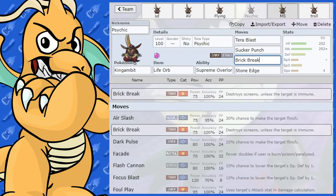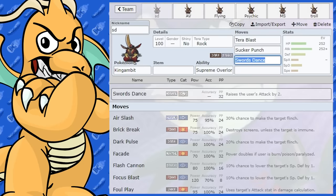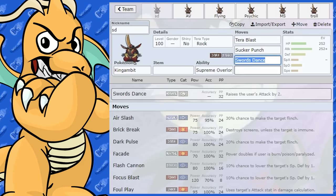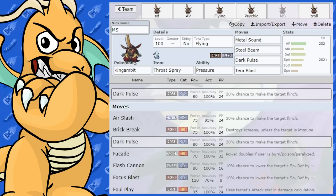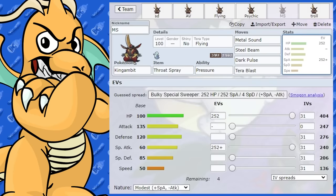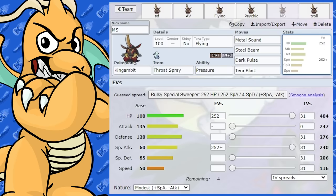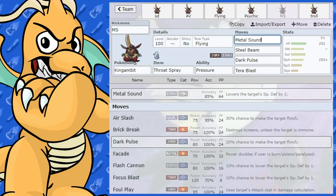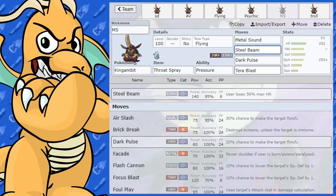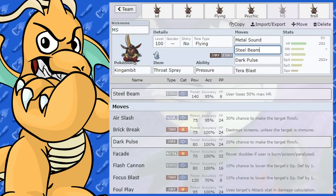Let's have a look at a couple of meme movesets. This one is a Metal Sound set — it's a special one. Looking at King Gambit's Special Attack stat, I've given it max health and max Special Attack with a Modest nature. So with 60 base Special Attack, we've got Metal Sound here, which drops the opponent's Special Defense by two stages and activates Throat Spray. Then you've got Steel Beam with 140 base power — if that's a neutral hit it's going to do enormous amounts of damage.